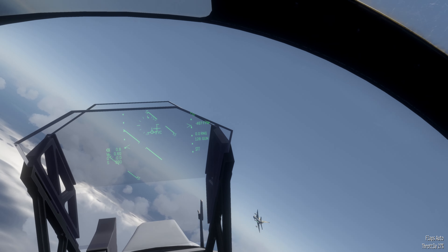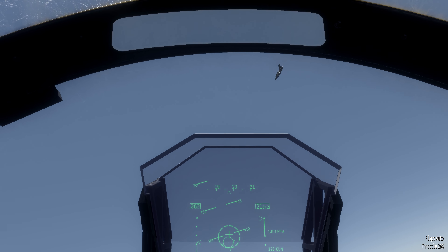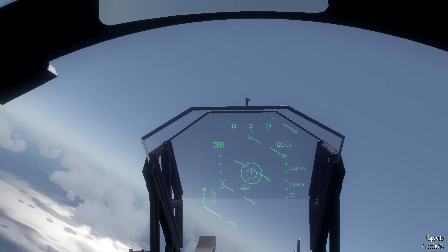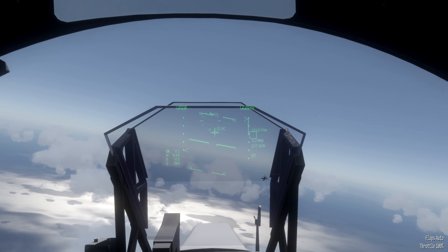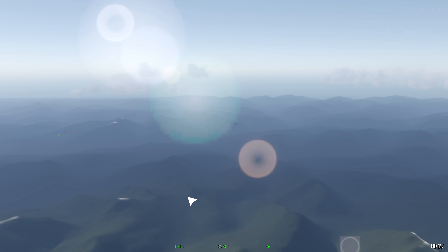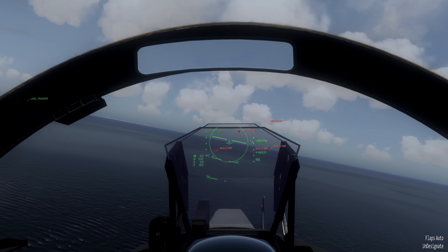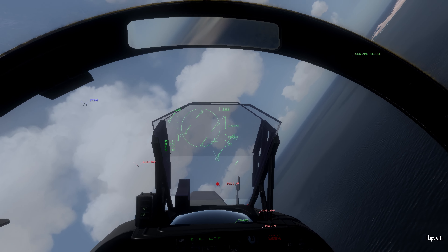The missions that do involve hostile AI — the hostile AI do not fire back. They do manoeuvre around you and seem to try and make small passes, but for the most part they just try to disengage, so they're just targets to shoot at. The mission editor is included in the current version, but every attempt I made at placing a hostile aircraft would just crash the game, so hostile AI is just not available.